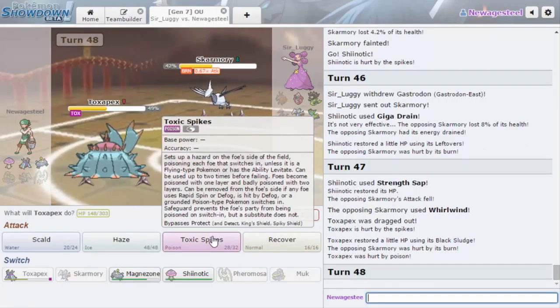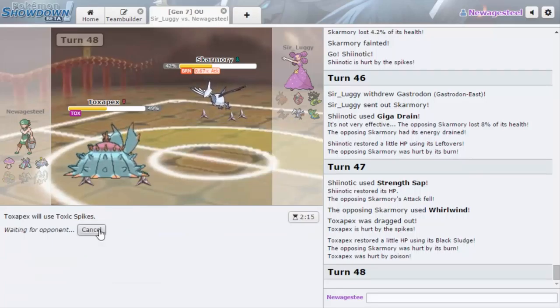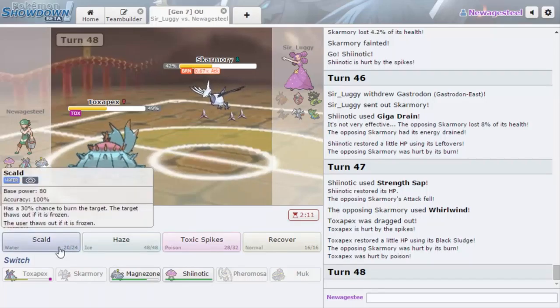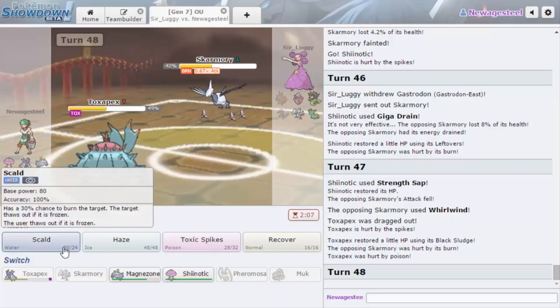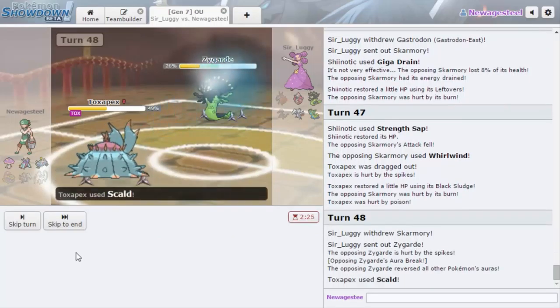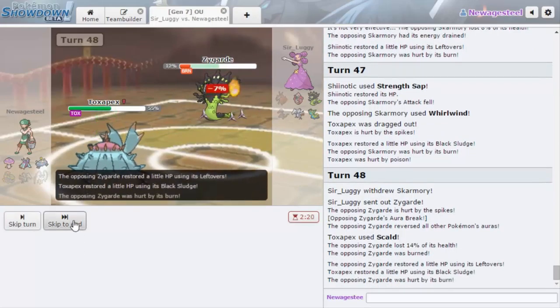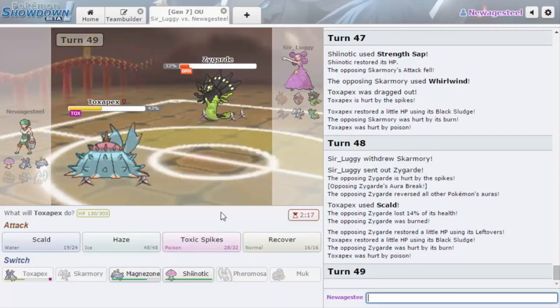Since Strength Sap doesn't do damage, I'm going to go for Toxic Spike here. Actually, is Scald the better play? Because if he goes Zygarde and I Scald, he can't make a Sub. I'm going to Scald — yep! He can't make a Sub! Can we get the burn? Thank you, thank you! Alright, so now he can't Sub. I honestly don't think he knocks me out.